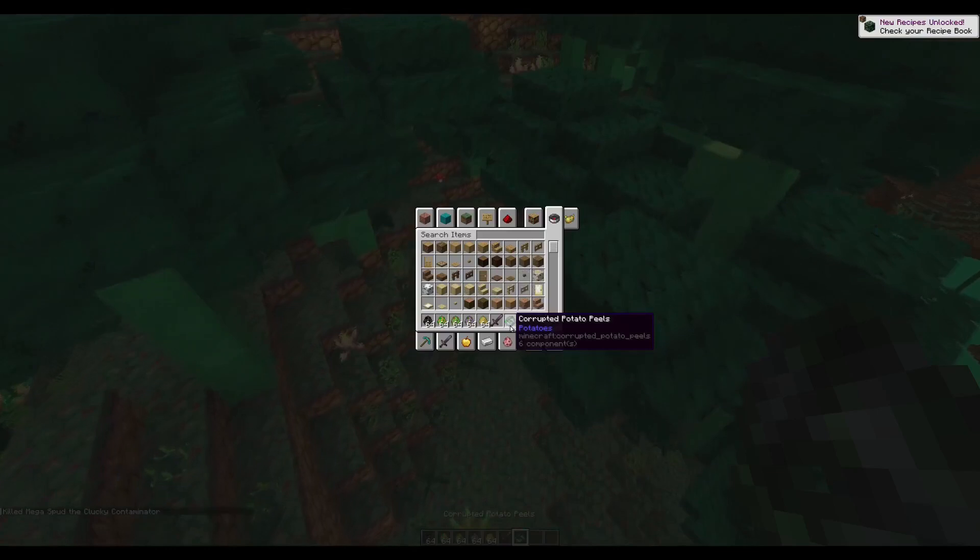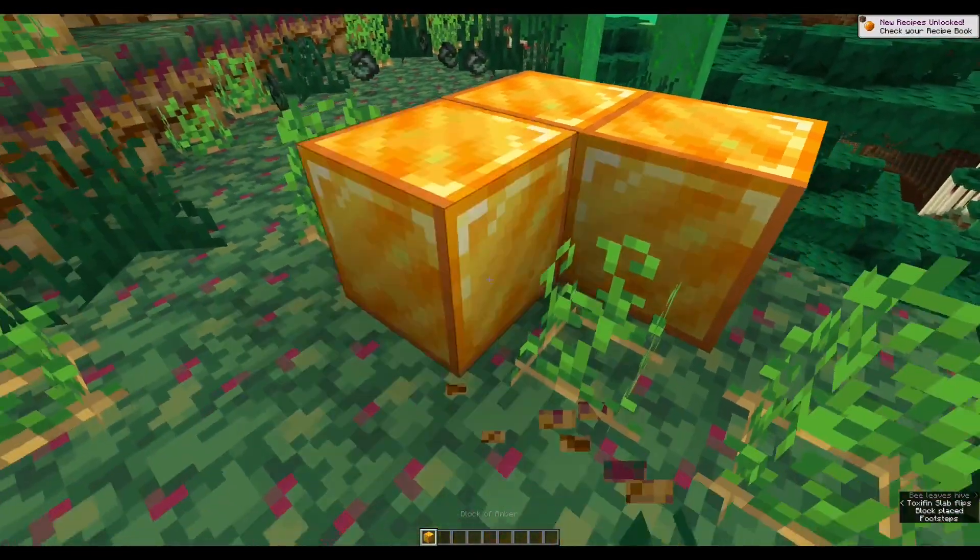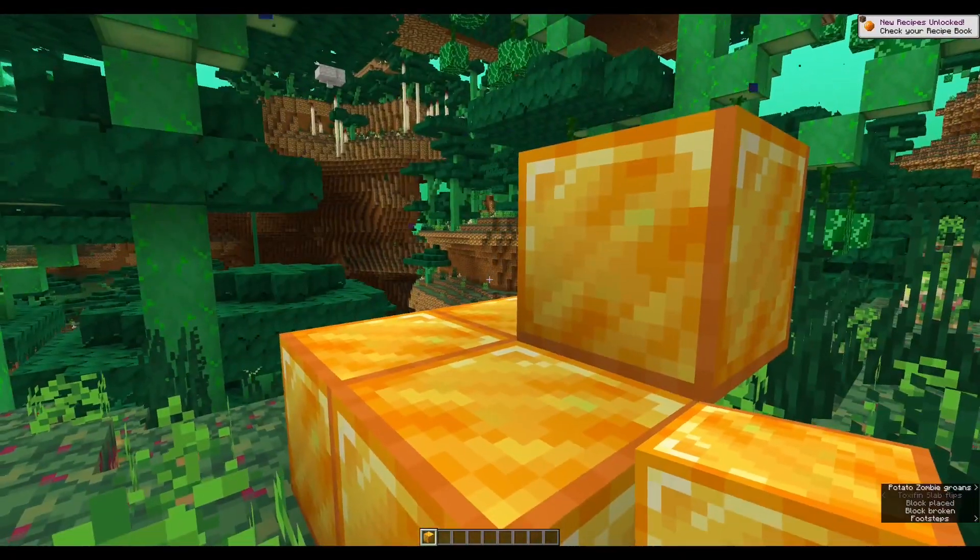He drops something called Corrupted Potato Peels. In addition, there are some more things, like this block of Amber and the Amber Gem. This is very similar to Gold.